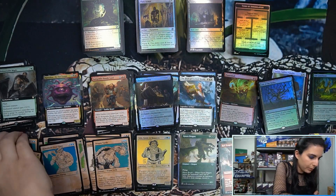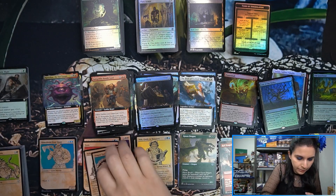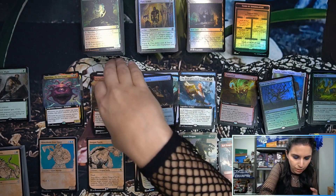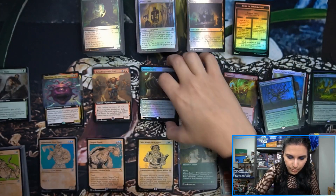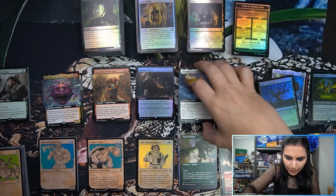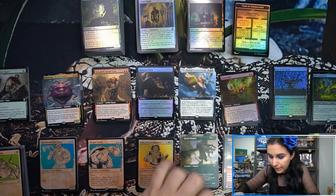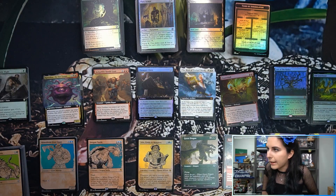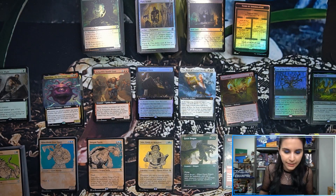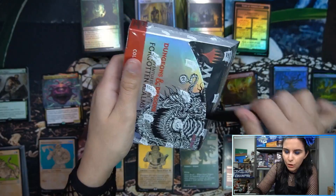Having a lot of fun cracking open this half case of collector boosters. Excited to see what other mythics we find — hopefully some more borderless foils. Perhaps a Lolth. Perhaps an Old Gnawbone borderless foil. I'm absolutely loving the art direction for the set. I know Book of Exalted Deeds got banned in the best-of-one format because of Faceless Haven, but with no idea how these cards play overall, I'm really loving what I'm seeing.